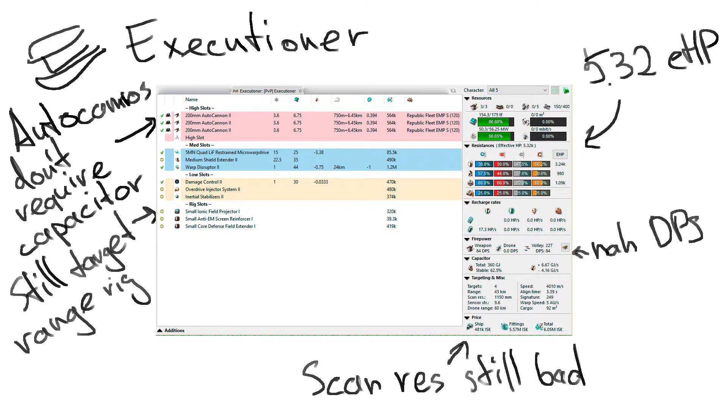For the Executioner, it will be almost the same EHP at 5,320, 84 DPS for killing drones, 1,150 mm sensor strength, 43 km targeting range, and a bit lower speed at 4,010 m/s.